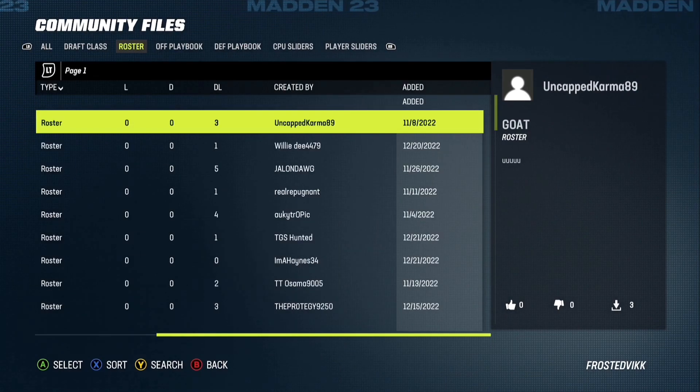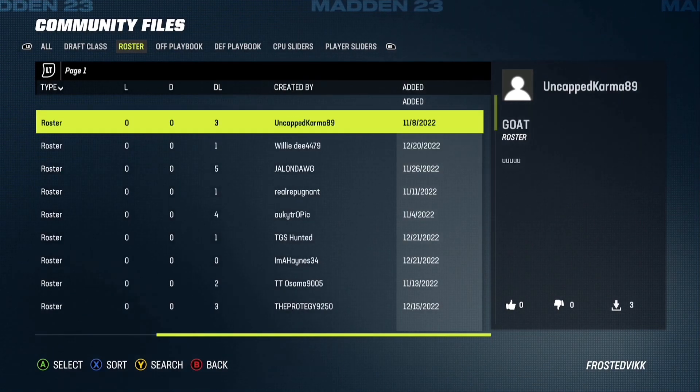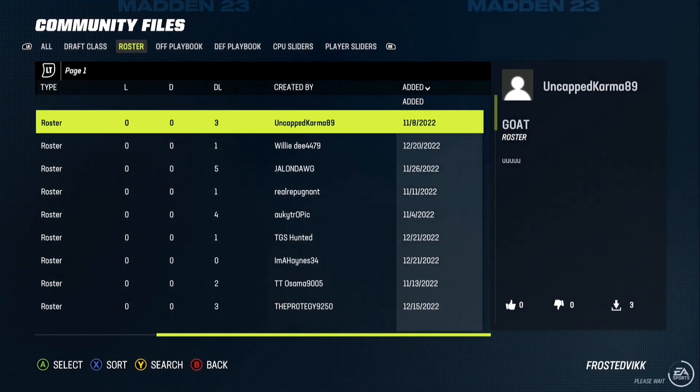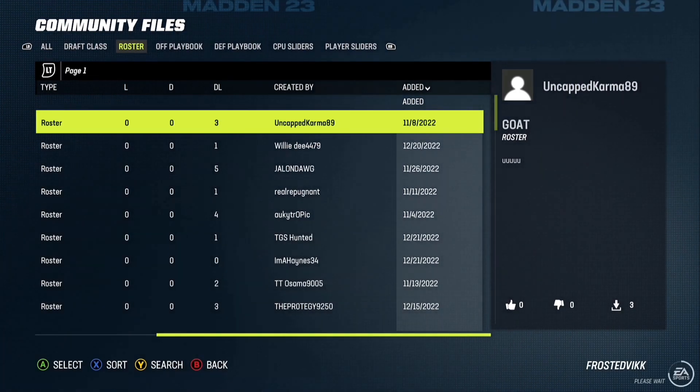Then you want to scroll all the way to the right and see the Date Added column. If you're on PlayStation, press Square. If you're on Xbox, press X, and then it will auto-sort them to the newest date.